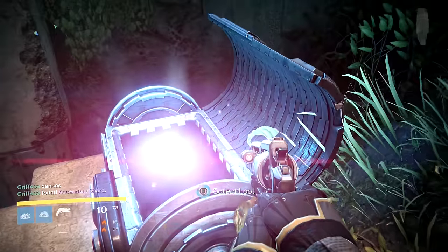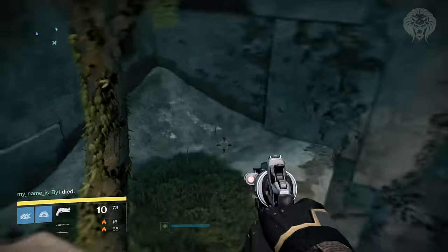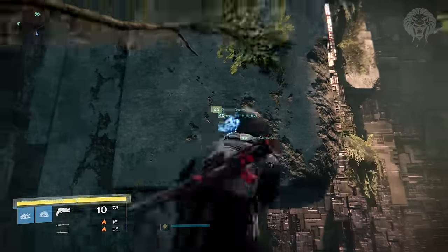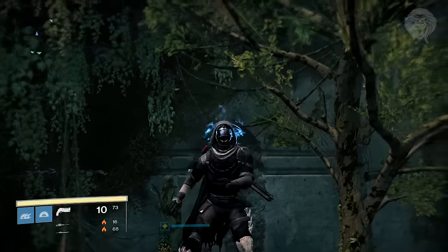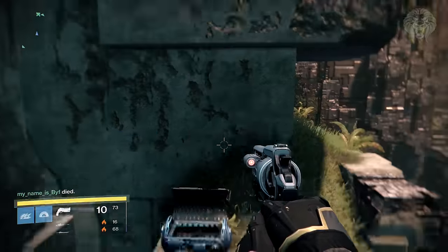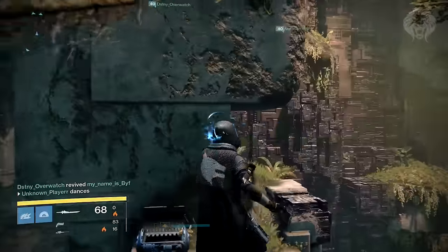For some reason Bungie added one into this area - it definitely was not there before this update. Right now it only gives you ascendant materials, but that may change in the future, or maybe in the Atheon challenge mode it may become unlocked and give you some exotics or a quest step. If you follow the route in the footage, you'll make your way down to an alternate path to the Templar with underground trees and cool lighting effects - an area that never served any purpose before, but now has a chest.